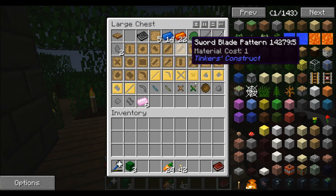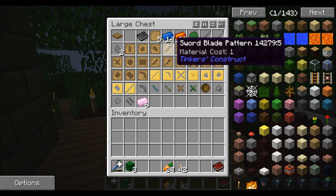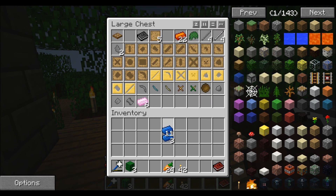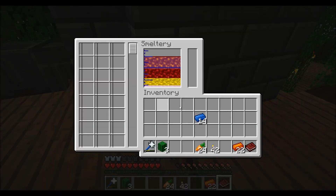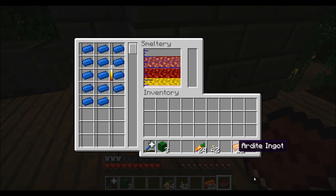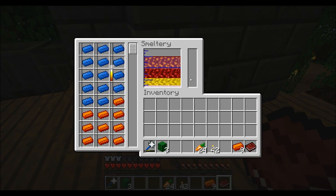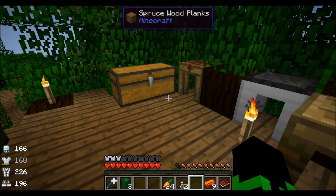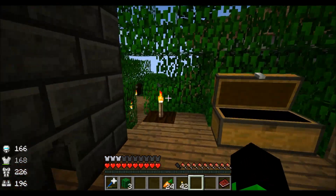Wouldn't the paper one kind of break really fast? I don't know actually. What's the durability on it? Screw it, it's melting all this stuff. We don't have enough lava. I guess we'll do that another time.